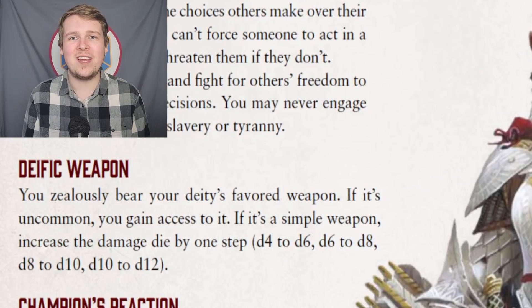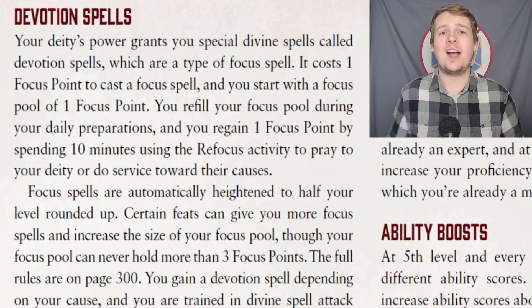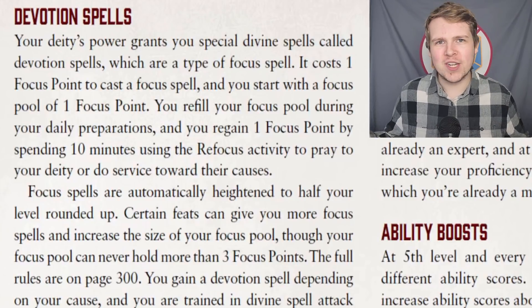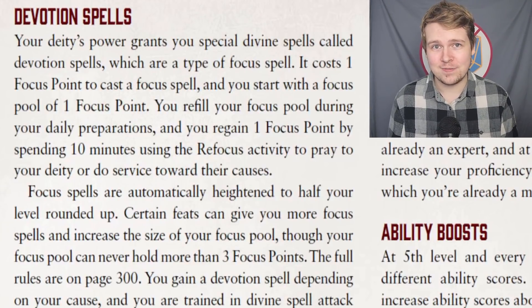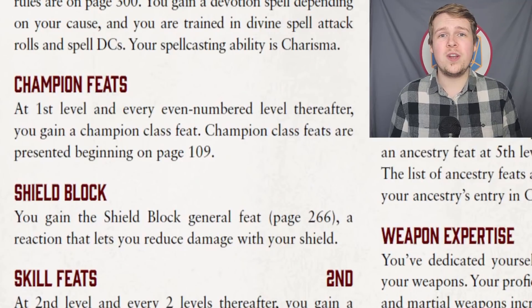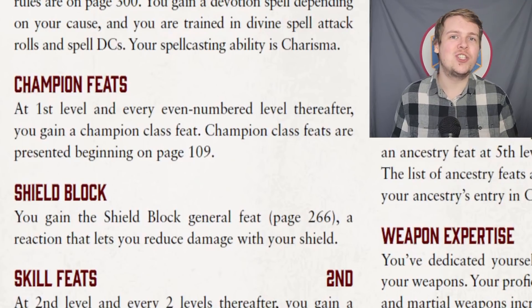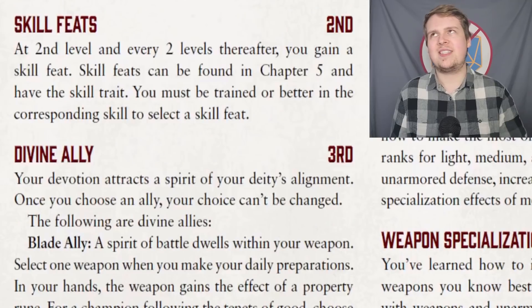This is mostly just to make champions of a deity who uses a simple weapon a little more viable, because otherwise a champion with a simple weapon would just be worse. So it's understandable, it's just a really boring feature that makes your club a d8 instead of a d6. All champions do get devotion spells, which are just focus spells and function just like the focus point system in any other class. The only other thing champions start with at level one is a level one feat and the shield block general feat, which is nice. They can already use their shield to reduce incoming damage at level one.